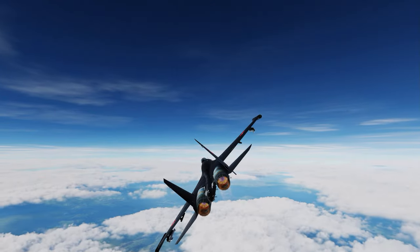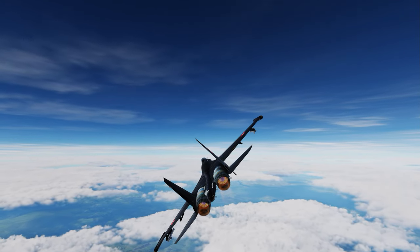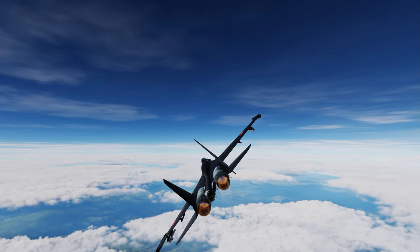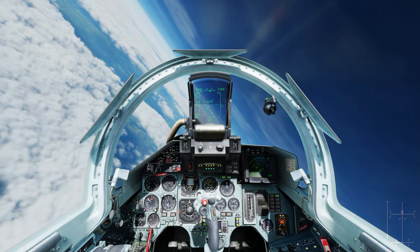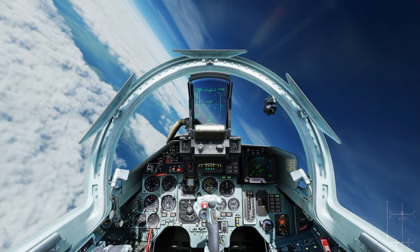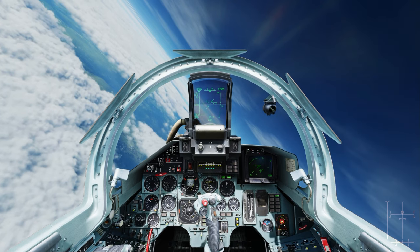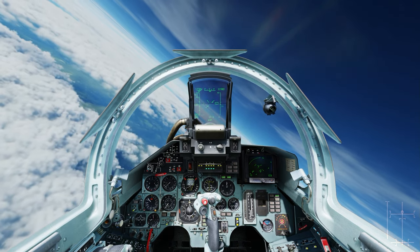What is a FOX-3? The FOX-3 is an active radar guided missile, which means it has a little seeker in its head that sends out radar signals and tracks the target on its own. You need to get it within about 10 miles of the target and then it'll try to fly by itself and find the target, which means you can go cold — turn away from the hostile.